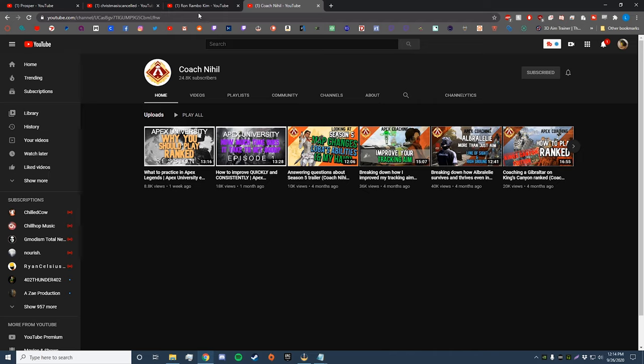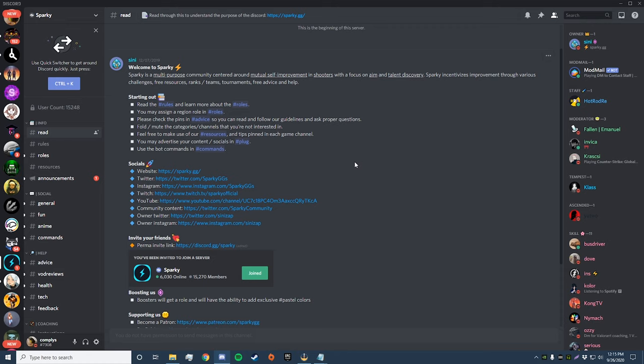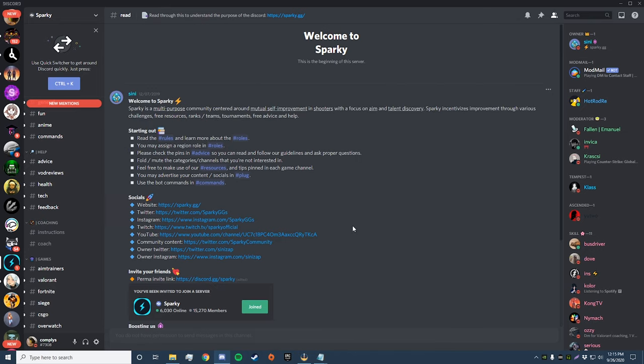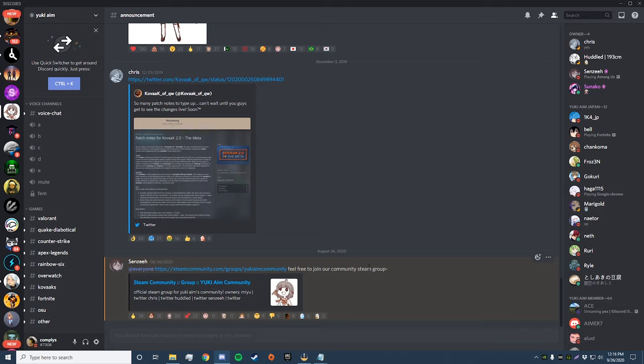Now some Discords to join. First is the official Kovaaks Discord — great for getting questions answered by the creators and high-level aimers. Next is the Sparky Aim Discord, a like-minded community with the sole intention of getting better at aiming. They offer advice, VOD reviews, routines, coaching, and game-specific tips. Last is the Yuki Aim Discord, similar in spirit — a community of people who want to get better and play at high levels. They also offer coaching and reviews, and honestly their logo is the coolest thing ever.